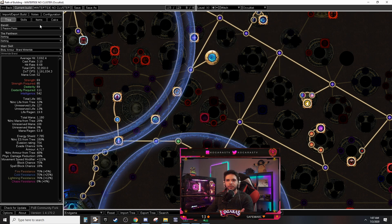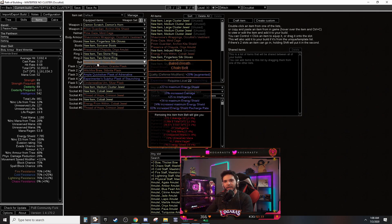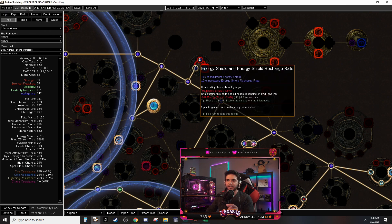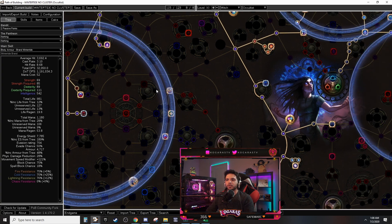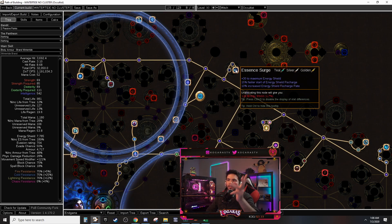Wicked Ward lowered your recharge rate — actually no, it only lowers regen rate, which we don't care about since we have no regen. So taking Zealot's Oath out was fine — it was only about 70 ES regen anyway. Wicked Ward means: energy shield recharge is not interrupted if it began recently. Normally when you take damage the recharge stops, but with Wicked Ward, once recharge starts it doesn't stop even if you take damage. So we stack a lot of energy recharge rate — Rhime Gaze lowered our recharge rate by 50%, and Baited Breath can bring that back up, plus give 60% recharge rate with the defense modifier.